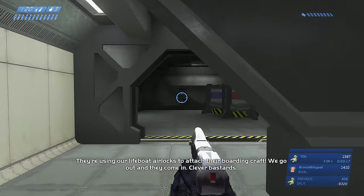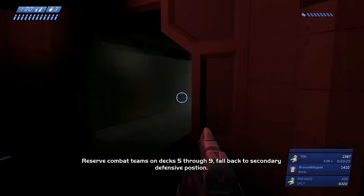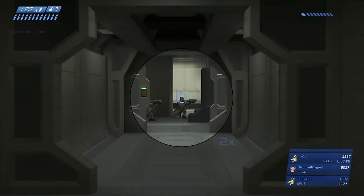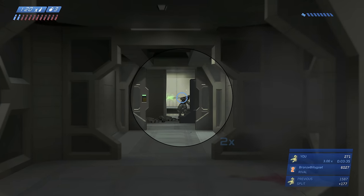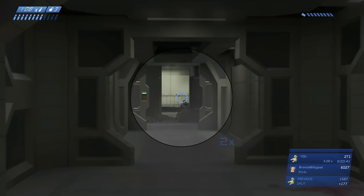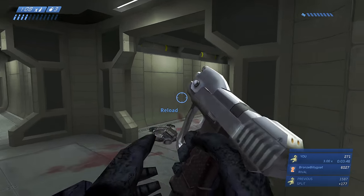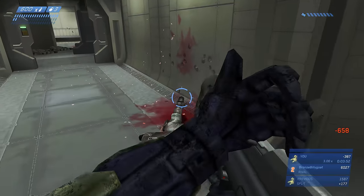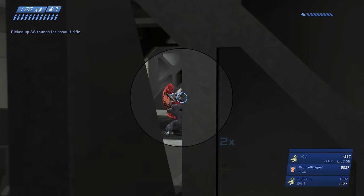Moving forward now, grab the overshield and cut back the way we need to go. You could use grenades if you want, but I really advise saving your grenades for a tougher part of the mission. I'm going to kill these marines too — you could wait for the Covenant to kill them, but I like to take them out quickly because if the Covenant throw a grenade at them it will set off a chain reaction and you won't be able to use any dropped frag grenades.